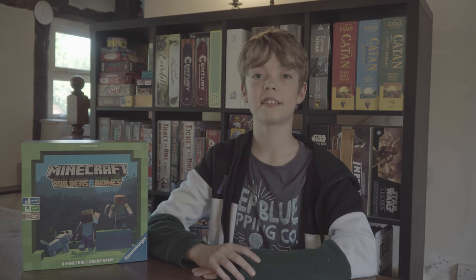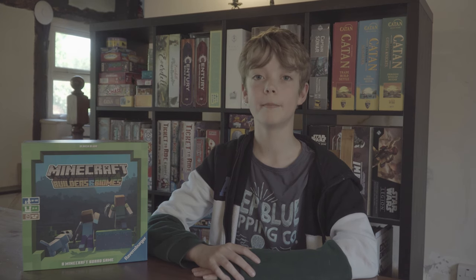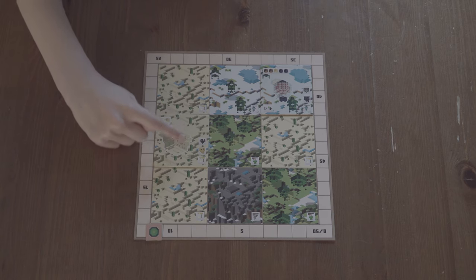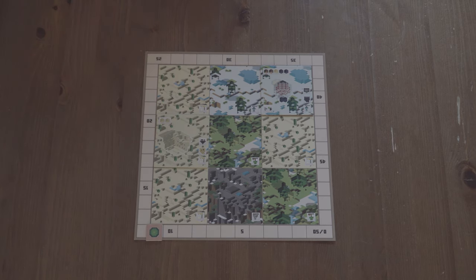Now onto scoring. In the first round, you select a biome and identify the largest group of connected spaces that share the same characteristic. For each space in this group, you claim the number of victory points as shown by the scoring card. In this example, there are three desert tiles connected to each other, scoring the most points on the board.